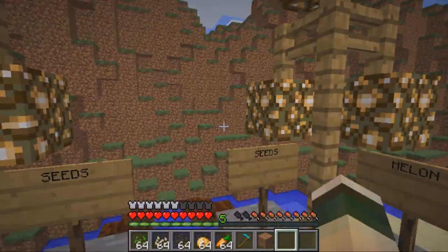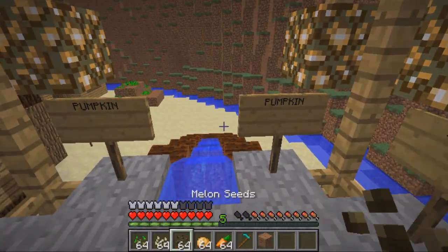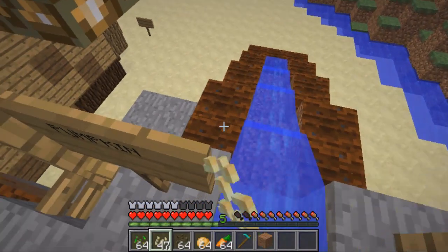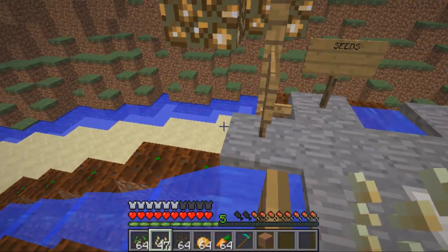I'll just go inside and upstairs — this is where I plant my seeds. As you can see I've got pumpkin here, so if I go to my pumpkin seeds, all I do is right-click and it'll plant all the seeds. It's a really good plugin — I think it'd be great for VIP users as a reward.